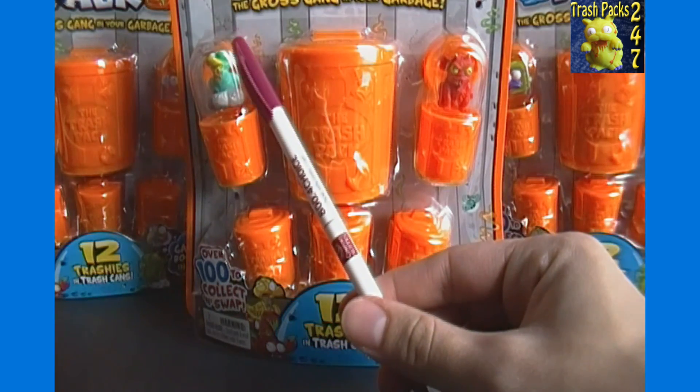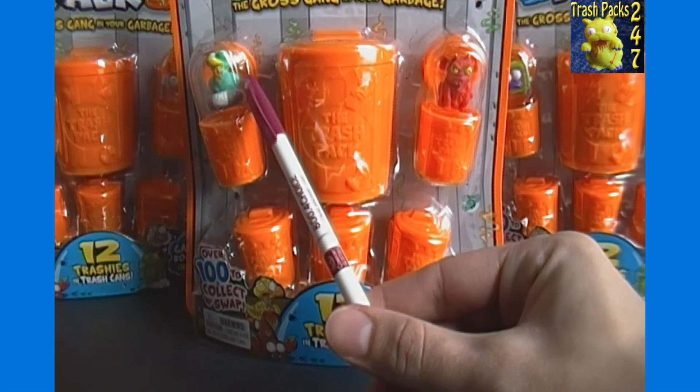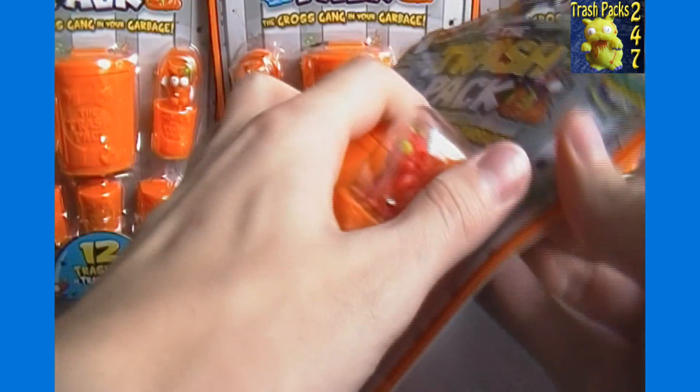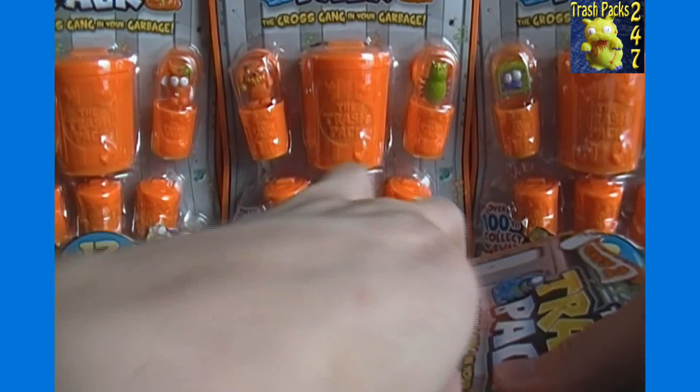For our visible ones here, we've got number 114, Yuck Duck, and number 156, Gunky Gargoyle, which are both commons. So let's go ahead and open it up and see what the other 10 are that we got that we cannot see without opening the pack.